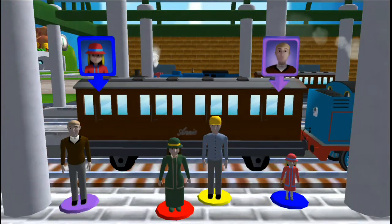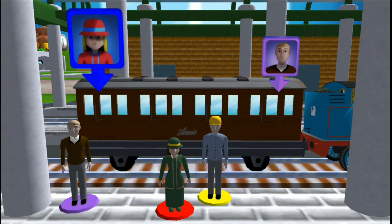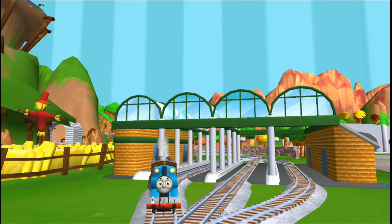Help the passengers get into the carriage. Drag each of them to the square with the matching colour. That's the way! That was great!